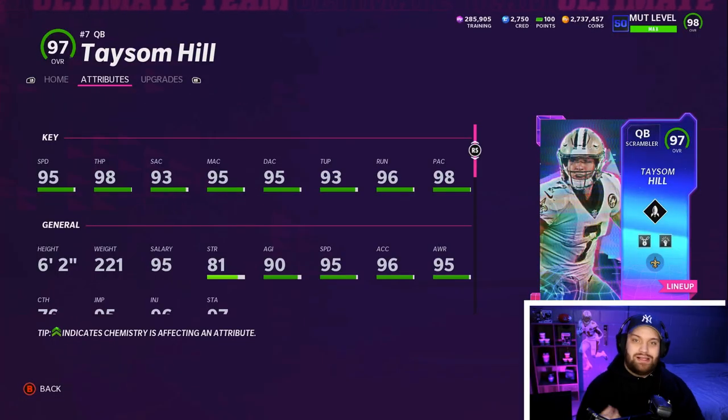In today's gameplay we have Taysom Hill, a 96 overall that I actually got for free immediately because I am using my 96 power pass. I know a lot of you guys have it as well. It is getting later in the season so you can get this card for free, and I think he will be under 150k easily being a 96.